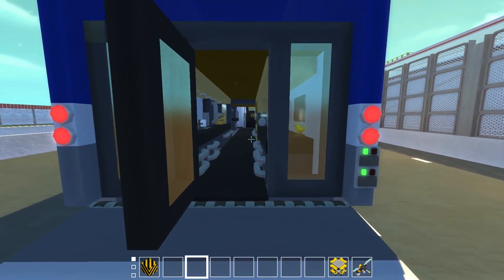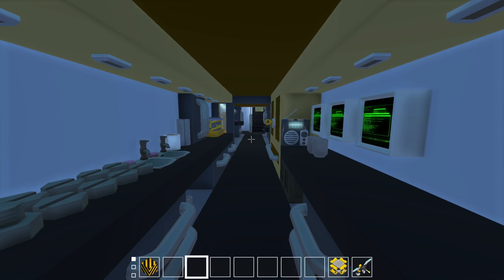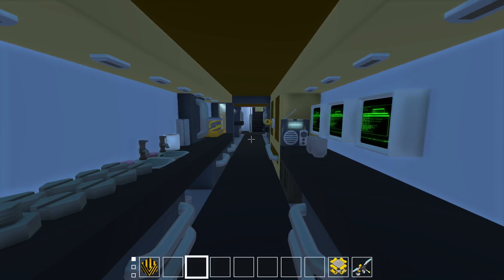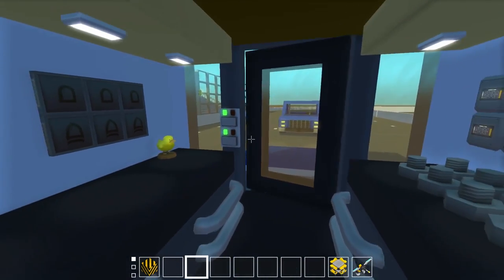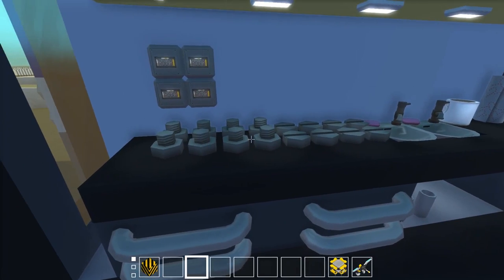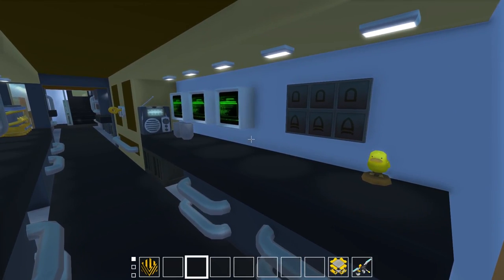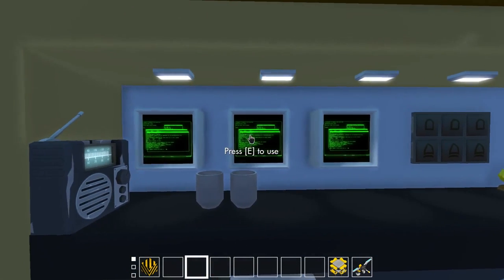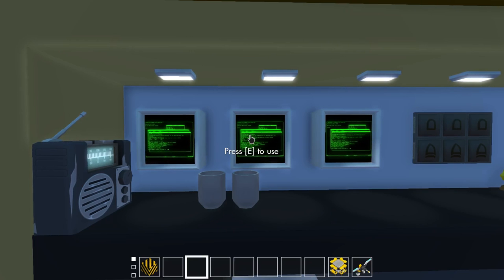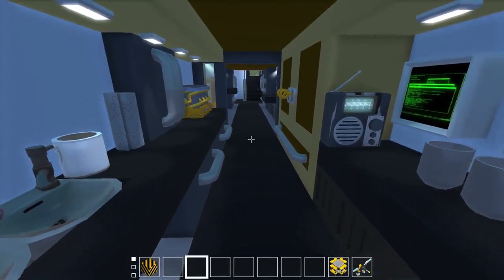I'm really proud of the interior - I think it looks absolutely awesome. I was looking at reference pictures of NASCAR haulers including diagrams showing how these things work. They're like a little mini racing HQ. This button up here turns on the lights, this button closes the door. The front area is mainly for the pit crews - you've got all the extra spare parts and toolboxes. The trailer uses mods, but the NASCAR world itself doesn't, so you can download the world without them.